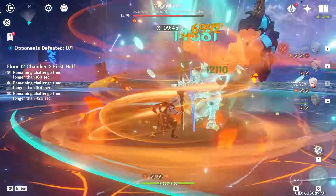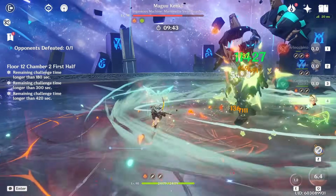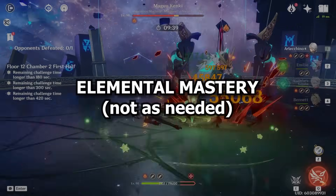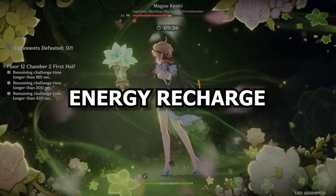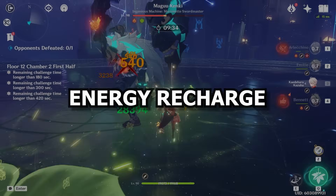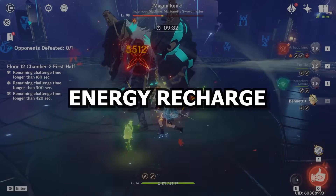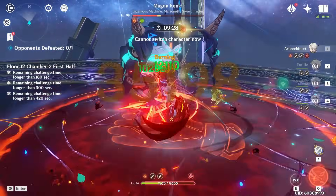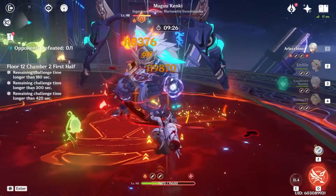Now, the stats you're going to be looking for on Emilie are: Crit Rate, Crit Damage, and Attack% to maximize your damage, with Elemental Mastery being okay too but not as needed. As far as Energy Recharge is concerned, I recommend building as much as you need to either use your Burst every rotation or every other rotation. Personally, I think there are some great advantages to using her Burst — namely the fact that it's much better in AoE, it will rain down a pretty high amount of damage on enemies with a much bigger AoE than her skill, aiding in dealing more AoE damage and giving you more AoE Dendro application.